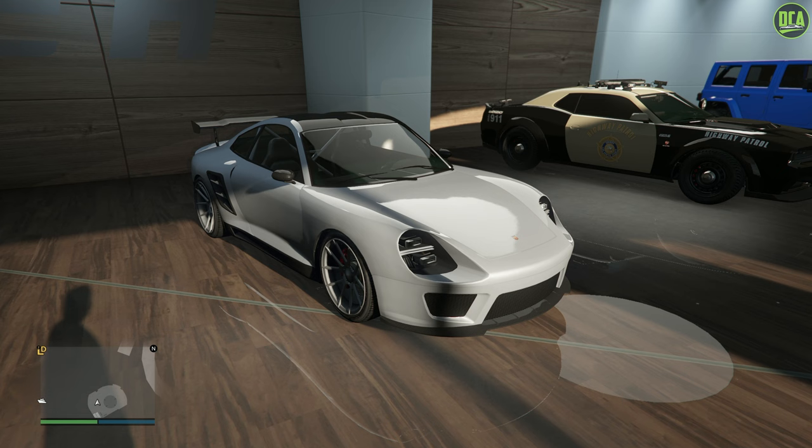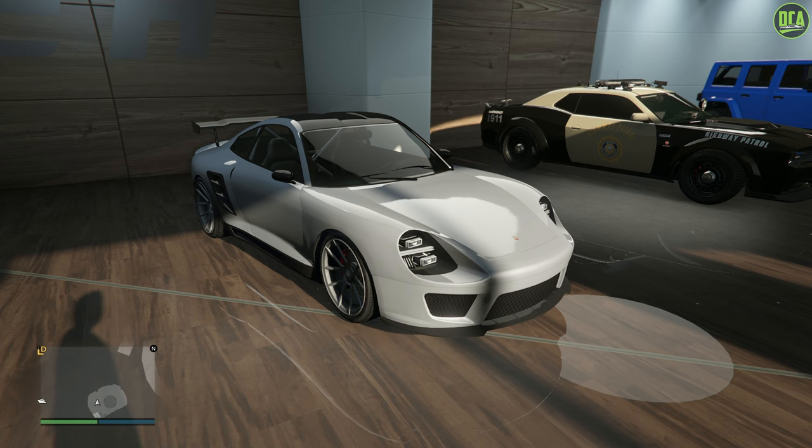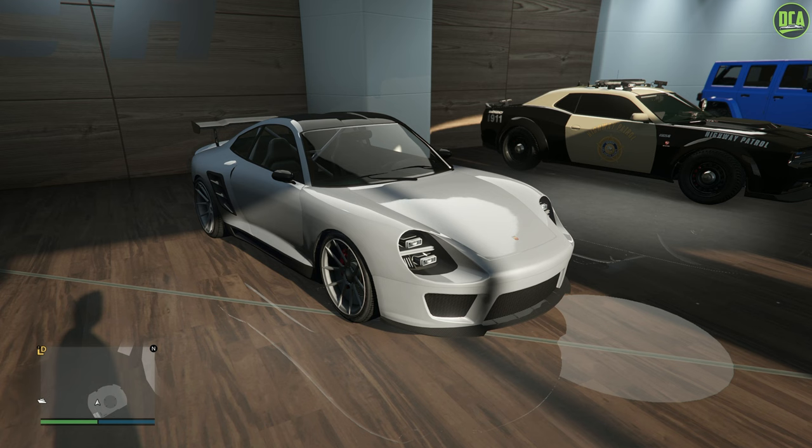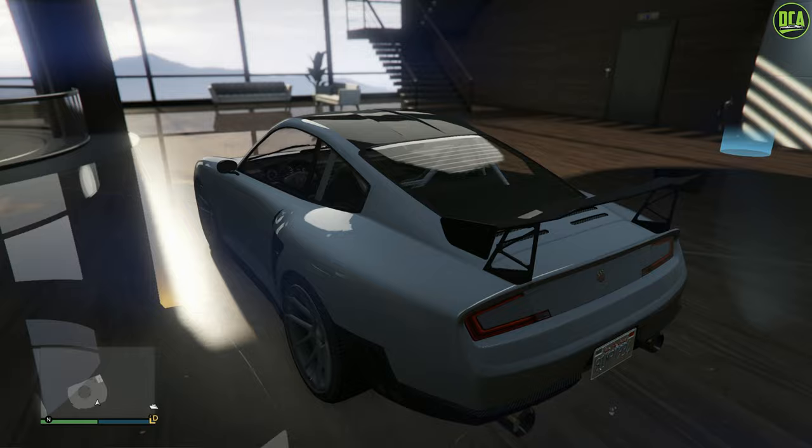In today's video we're going to be customizing the Fister Comet SR, which I customized and reviewed back in early 2018 when it released. The Comet SR released with the Doomsday Heist update drip feed in February of 2018 and used to be available from the Legendary Motorsport website for a price of about 1.1 million, but sadly was a removed website vehicle. I'll leave a link down below with a pinned comment explaining every method to get removed website cars.